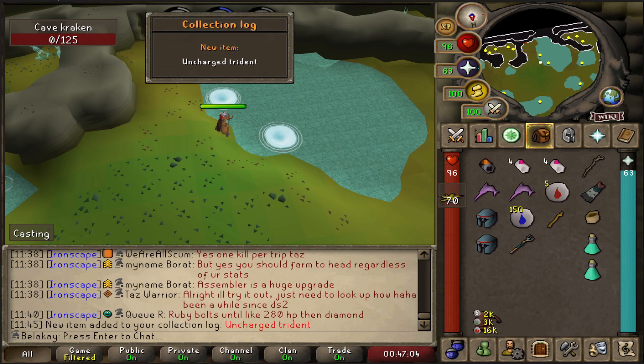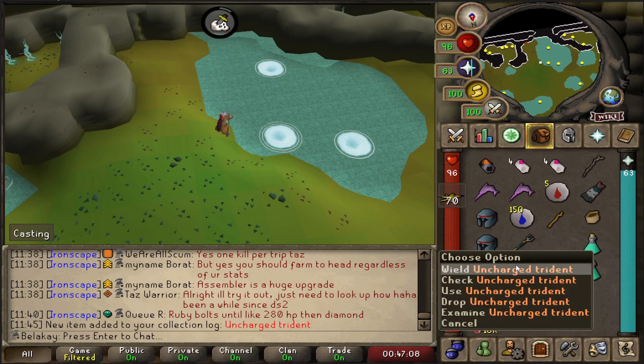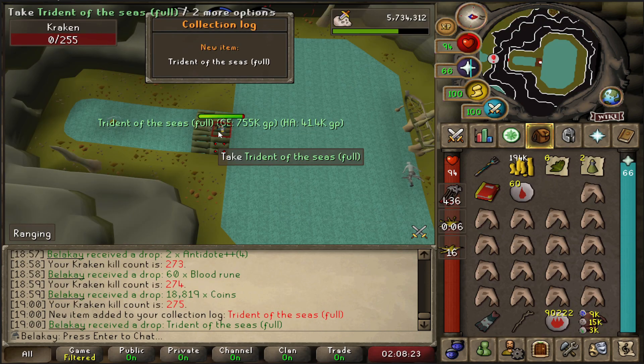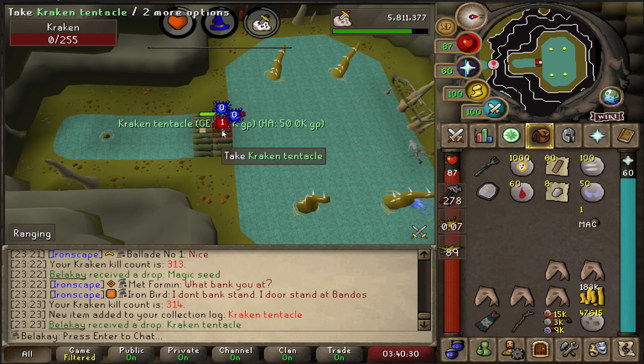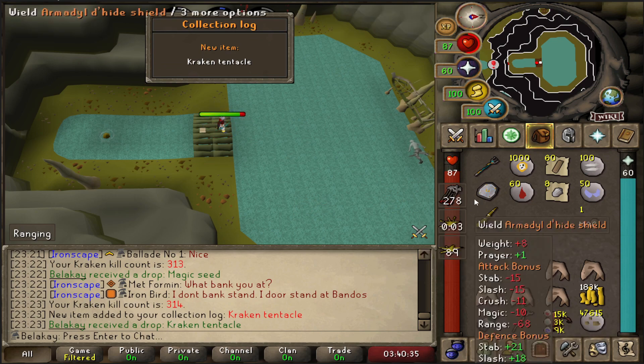We finally got our uncharged trident — oh, that's such a nice thing to get! I was originally farming the small krakens for my very first trident as they have a better drop rate. Now that I've got my trident, it's time to move on to the actual kraken. Just got a second trident drop, and finally got the kraken tentacle. We're done with kraken!